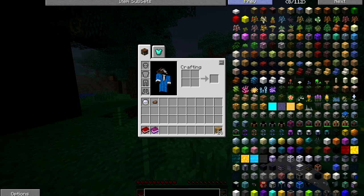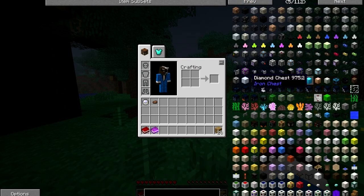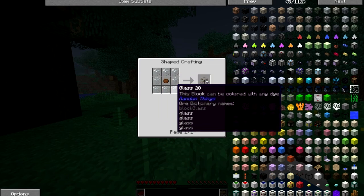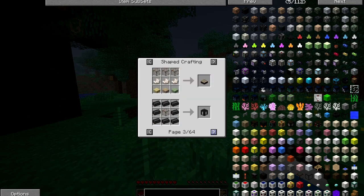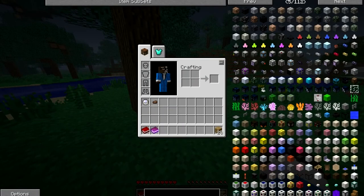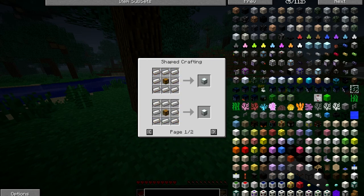Oh, do we have the iron chest mod? Please tell me we have iron chest mod. Yes! We have the iron chest mod. So we got crystal chests from iron chest, and that's just like glass — you surround glass. Make a beacon. Okay, so we're going to want some of those nice chests. I think the diamond chest is the biggest — you're going to need two diamonds, a gold chest, an iron chest, and then a regular chest.